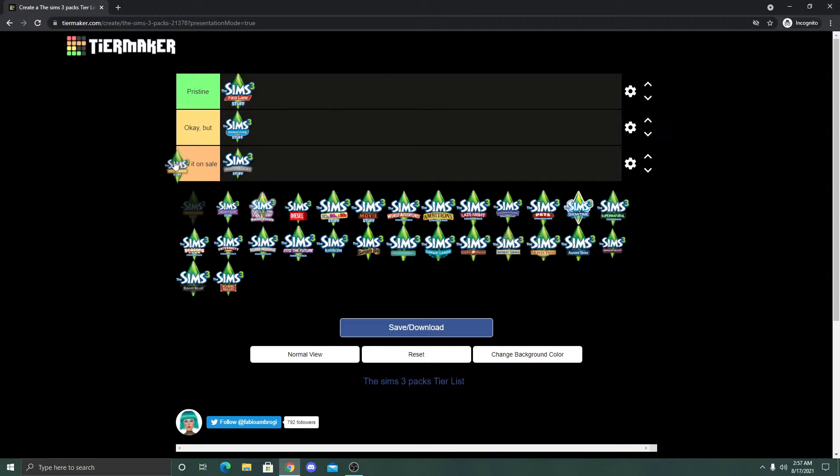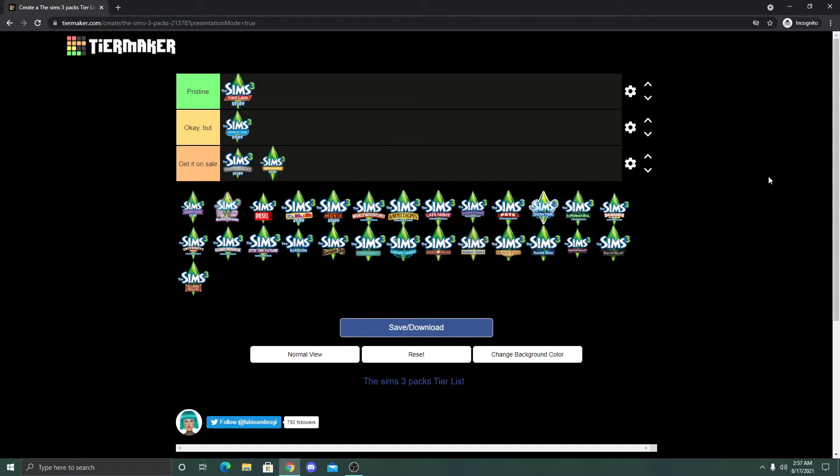Next up is Town Life Stuff, also a Get It On Sale pack for me. I know a lot of people appreciate it because it came with pre-built lots, but I'm a builder so I don't really need pre-built lots — I'd rather build my own or download one. The items are kind of cool but some you already have if you own other packs: the washer/dryer is in Ambitions or University, and treehouses are in Generations. So I'd just say get it on sale.